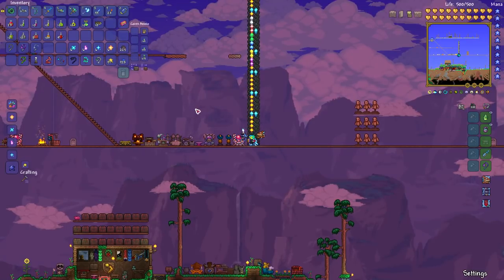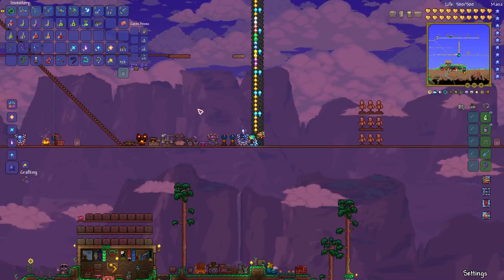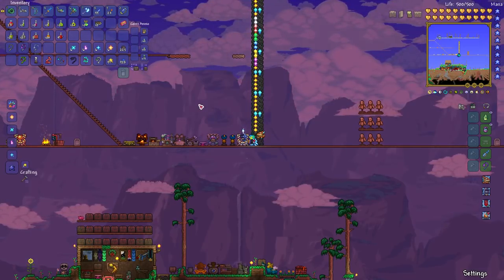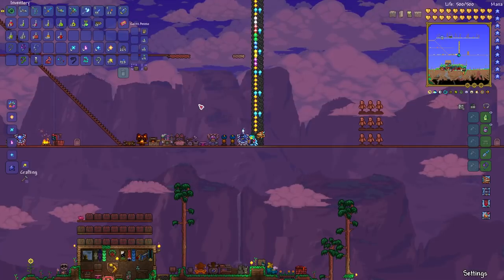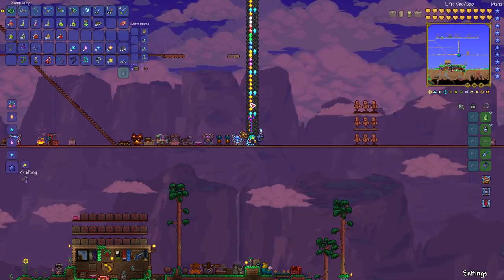There is also the Tendon hook, which is a 1 in 5 chance of being dropped by a Crimson Mimic. It has the same stats as those three, except it reaches one tile further for some reason — a reach of 31 instead of 30.